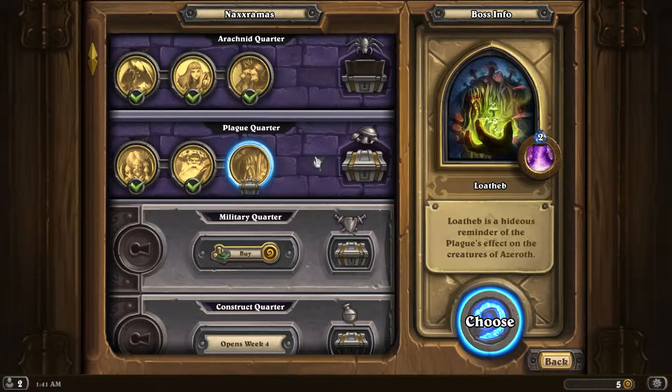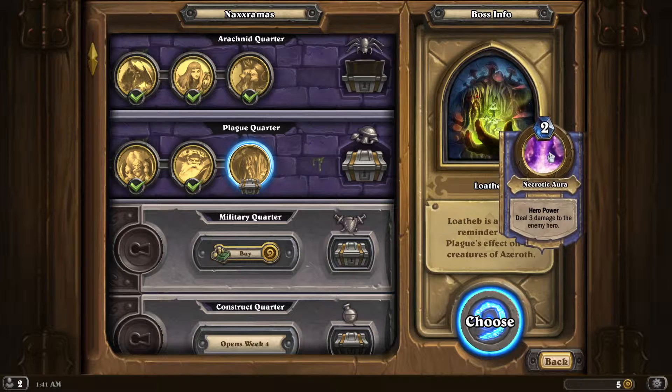Let's try Loatheb. I was watching someone do Loatheb the other day on a stream, and apparently he basically gives you the ability to win, because he starts out with 40 health — I think, or 75 health, or something ridiculous that's not 30. So let's go in and find out, but first let's look at his hero power.